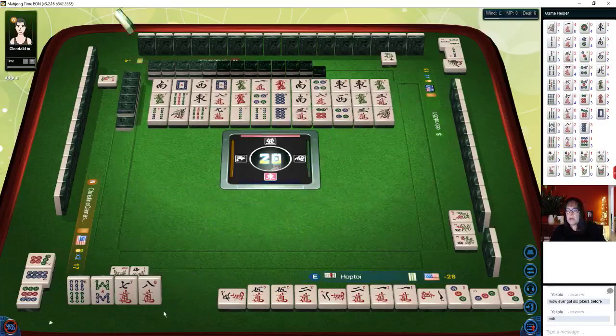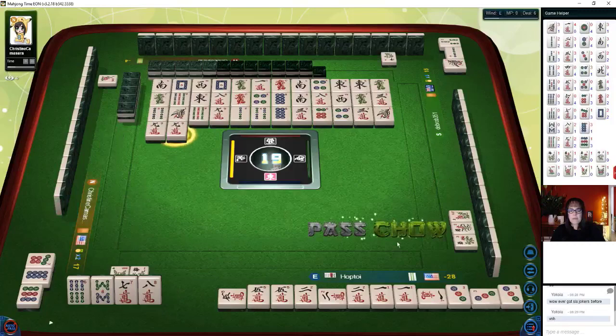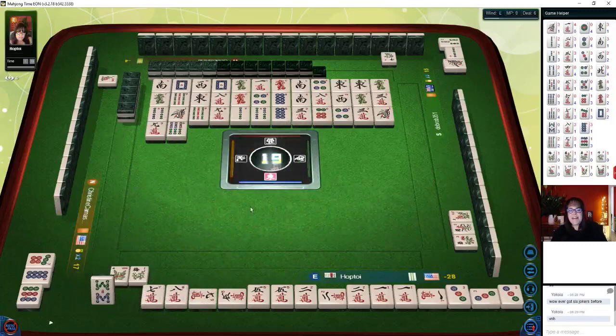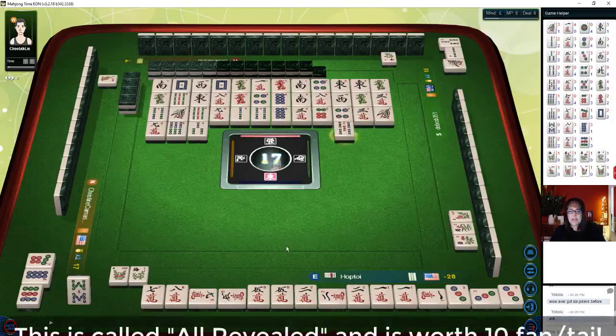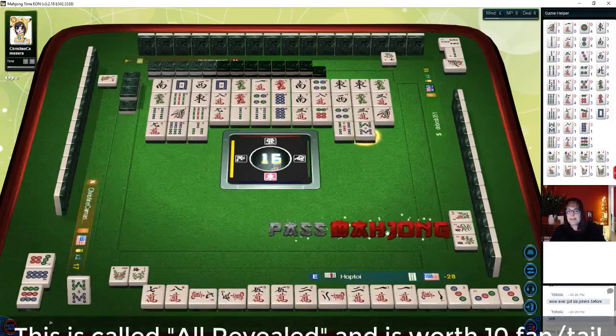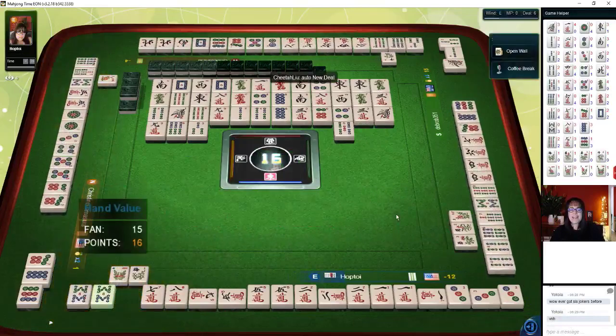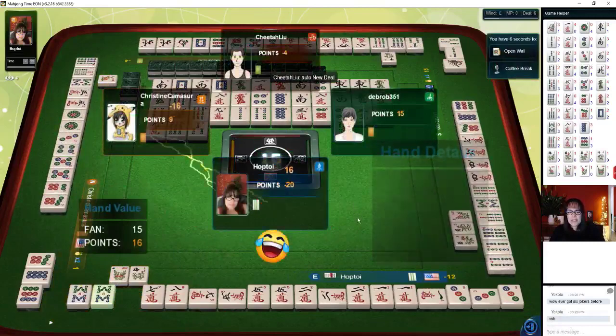Chows will really keep you on your toes. We need a big hand to get out of this hole. We're the dealer. We're going to have mixed suits every time. I think it's going to be rare to have one good suit, but we have mixed suits. We have one, two, three pair. We're in East seat — we've got four honors. Lots of chow potential or pung potential. Let's get rid of the honors. Let's hold number tiles and see if it is a more efficient way to play with number tiles as opposed to hoping to pung honors.